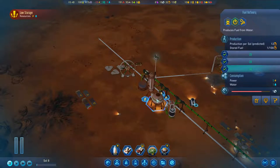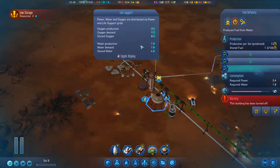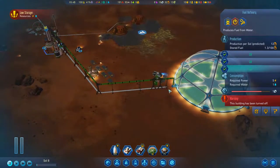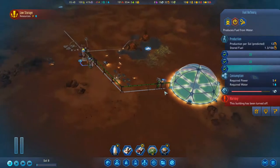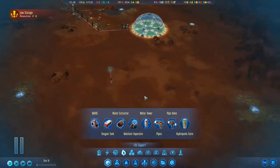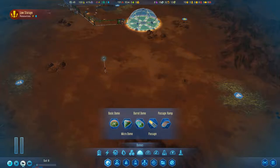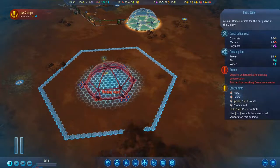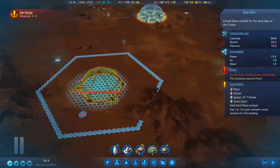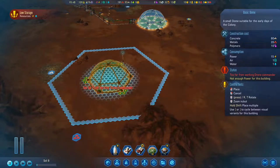What does it need right now? It needs water — we're going to turn it off. Now we're actually making one water profit, so we should be able to hold on for a little bit. Where are we going to put our second dome? If we plan out a second dome somewhere over here, we can work this mineral deposit here.